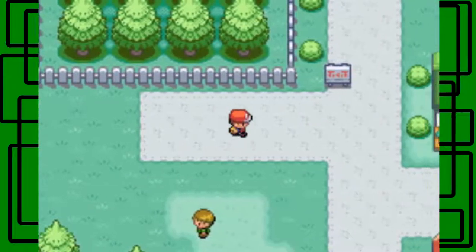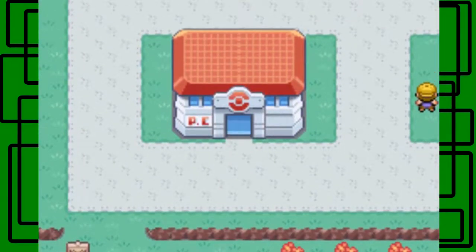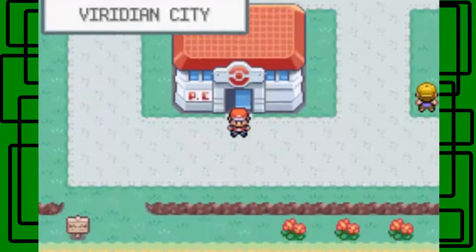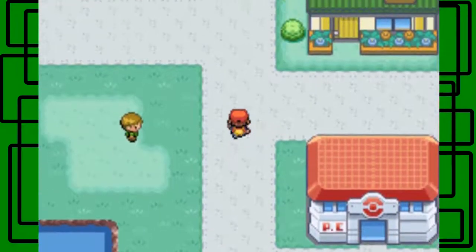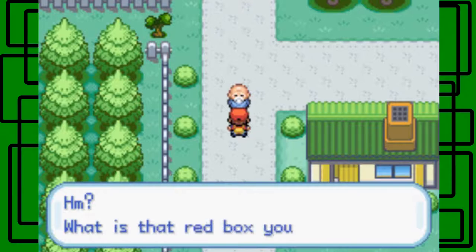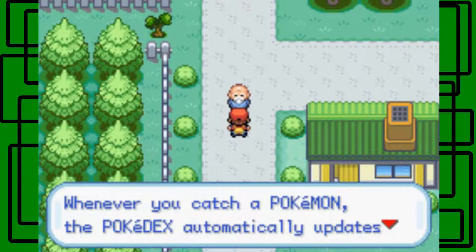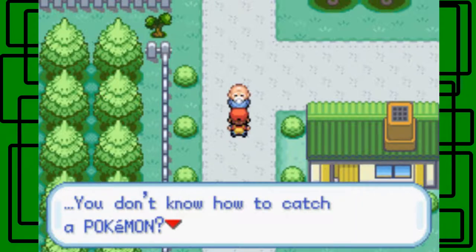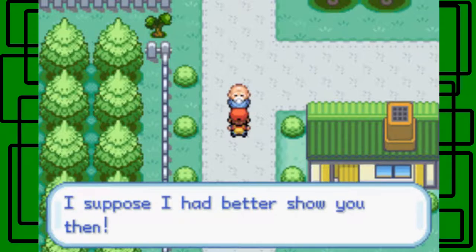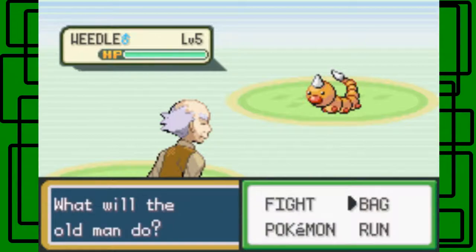Now I'm going to heal up at the Pokémon Center and then we can move on. Let's go north of Viridian City. There's the old man — now that he has his coffee, he's letting us through. He notices the Pokédex and gives us advice: whenever you catch a Pokémon, the Pokédex automatically updates its data. He says he'll show us how to catch a Pokémon, even though I just caught one in this part.